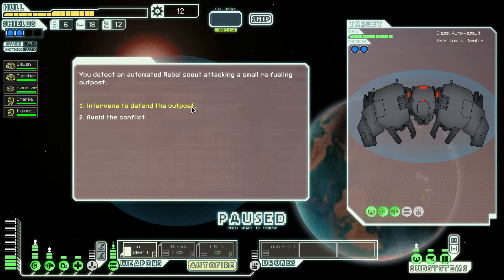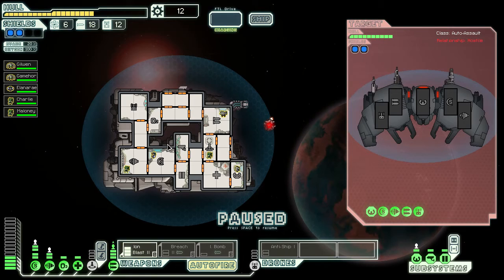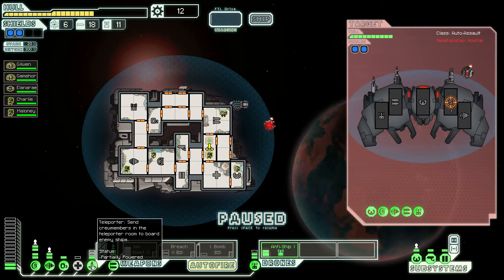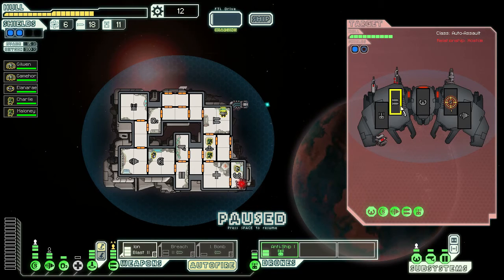We detect an automated rebel scout attacking a small refueling outpost and decide to defend it. We have to be careful because that ship doesn't have an atmosphere — but we think we can still teleport in. We activate our systems, power the teleporter, and beam our crew in to take out their weapons.